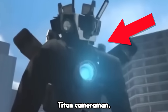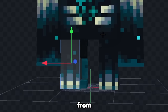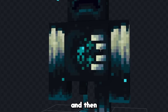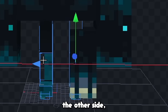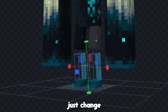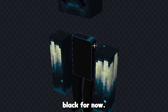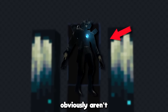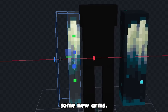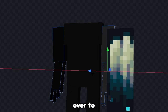Next character I'll make is the Titan Cameraman, and I'm going to use the Warden to make him. First, I'm going to give him a leg from the cameraman we made last time, and then I'm just going to remove all this stuff that we don't need. Now let's copy his leg over to the other side, and we'll just shape his body to match his legs a little bit more. Now let's just change the shape of his legs a little bit, and I'm going to color in his pants and shirt black for now. The Titan Cameraman's arms obviously aren't this big, so let's give him some new arms, and let's just give him some fingers as well. Now let's just copy this thing over to the other side.